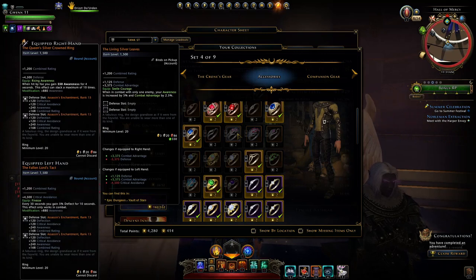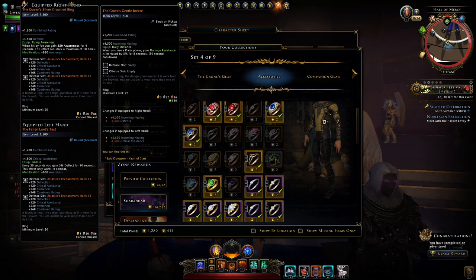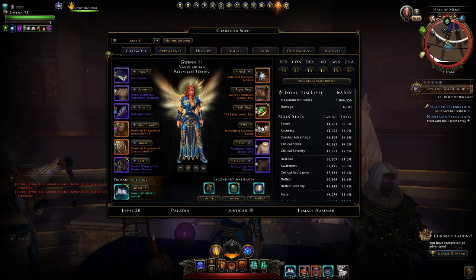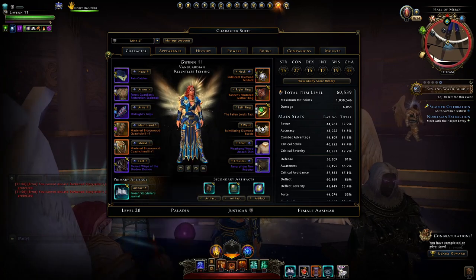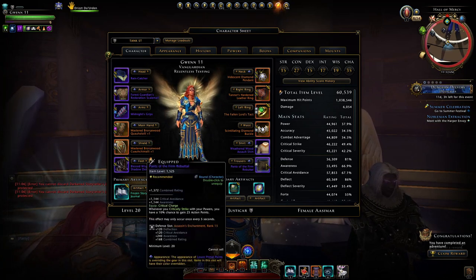Then for our rings, ideally you could switch out to the legendary ring that would give you the manticore's bite — the living silver fern — another one that just hasn't dropped for me. Another really good ring would be this one, against one target — so against a boss — you would gain that 5% awareness. Also a pretty decent one is when you cast your daily power you increase your damage resistance by 5%, good in a trial when you're going to take a massive hit. What I'm using is the queen silver crowned ring, and I do like to switch it out for my tanner's leather ring when I'm in a boss fight to give that manticore's main bite for that extra damage at the beginning to make sure I can hold the aggro. I'm also using the fallen lord's tact for the extra critical avoidance and also the bonus of that extra deflect every 30 seconds. Shirt and pants — just as high item level as possible.